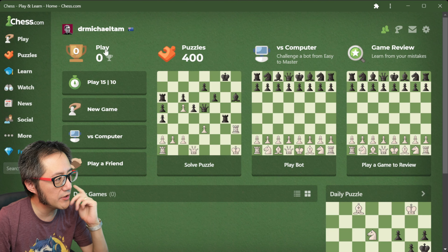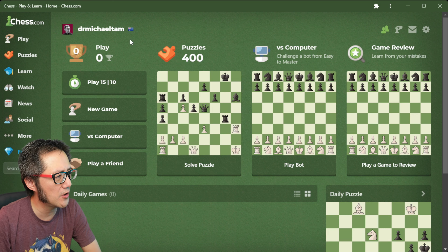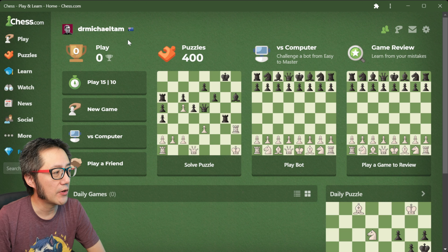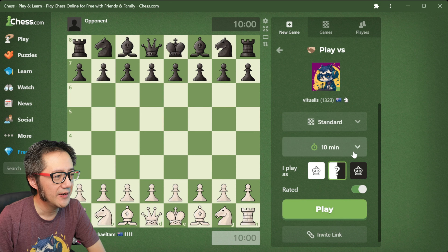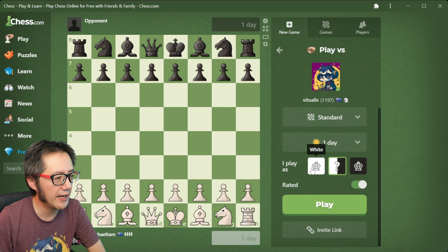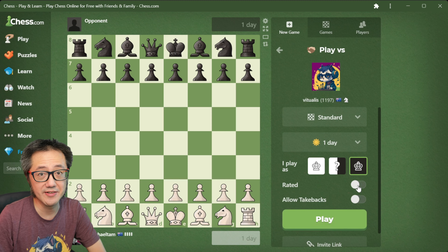I'm going to show you now. I've got this window loaded up on my second profile — drmichaeltam.com. Don't try friending it, this is a profile I only use for making and testing content, I don't play on this one. So I'm going to create a new game, play a friend, I'm going to play myself — the only friend I have on this account — and let's change it to a daily format. One day, let's play as black in this game, and I'm going to make it non-rated.